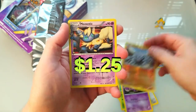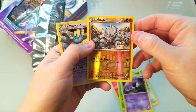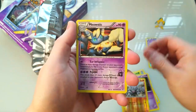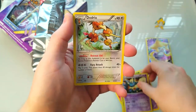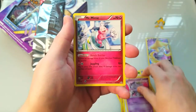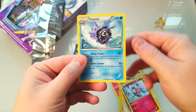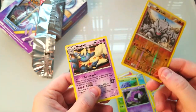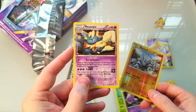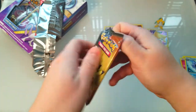All right, so here's our holo — Meowstic — a Ditto, a Spur, Mr. Mime, that's a cool one, and a Cloyster. I think you're guaranteed at least one holo and one of these special kinds of cards — I don't know the type of card this is but I know it's got these charms and stuff.